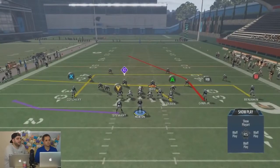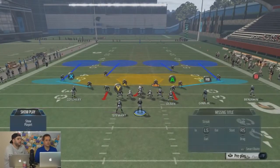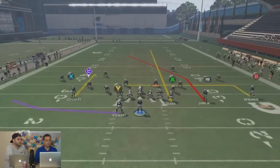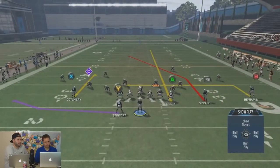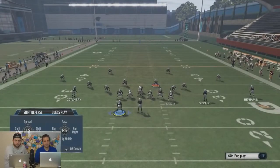He wants to do it in Cover 4. I would say you do this — and this has worked for me. Number one, you shade your coverage over the top, which is right stick up, then hold left trigger and flick up. That's going to pass commit, so at the snap they should get deep.